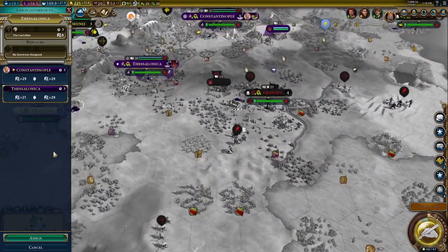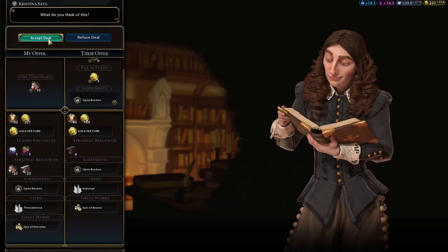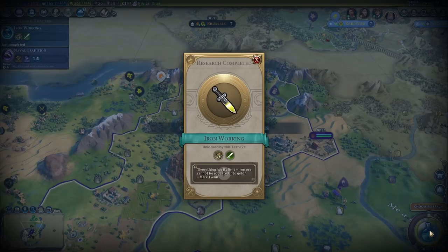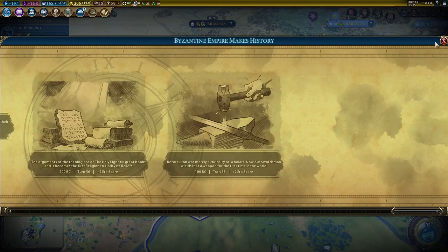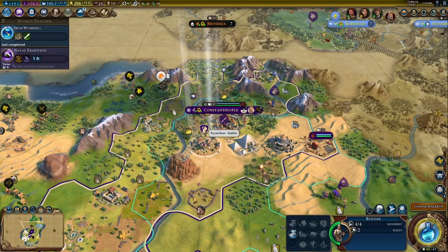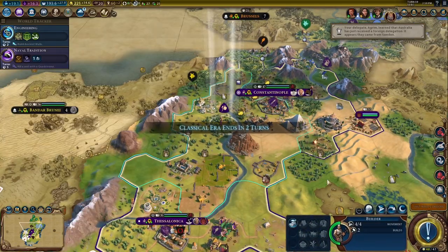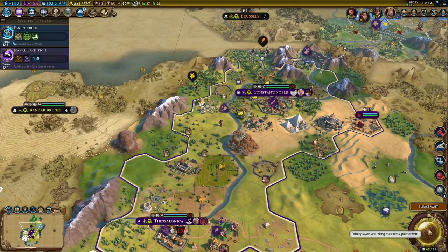Let's get Victor and put him in Thessalonica as the governor. You want horses — you can have them, I suppose. Now we can upgrade our warrior to swordsman. You lads are going to remove that forest just because I said so. Engineering. And we're guaranteed a golden age now — sweet.